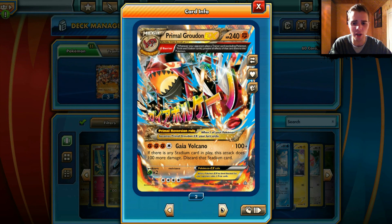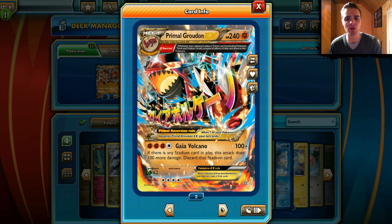You want to Mega Evolve it straight away to use Gaia Volcano — 100 damage, and if there's a Stadium card in play, 200 damage. The reason that Primal Groudon EX is kind of good is thanks to Omega Barrier. Whenever your opponent plays a trainer card, all the effects get ignored, so you cannot Lysandre it, Enhanced Hammer it, or Crushing Hammer it. Everything does not work on Primal Groudon EX, so you can safely attach Strong Energies and all the good stuff on the bench.